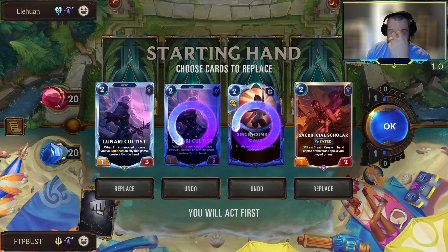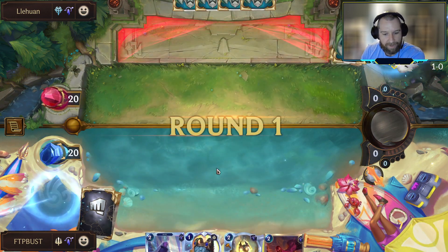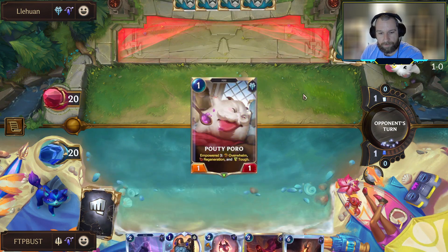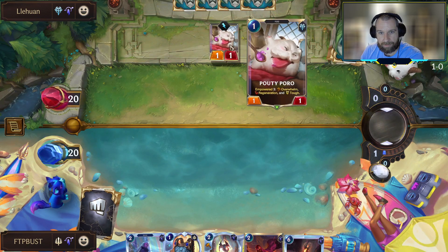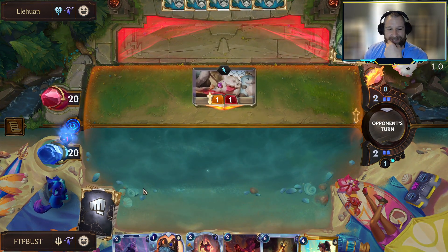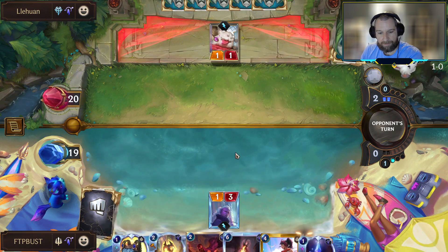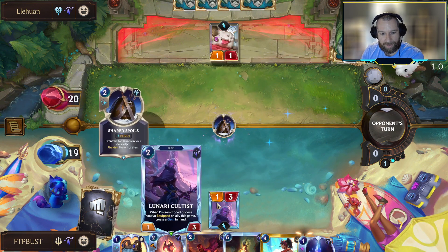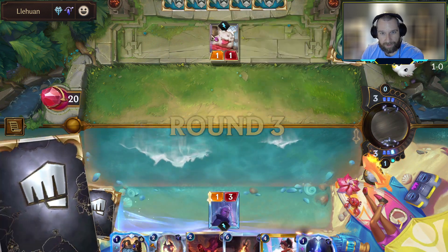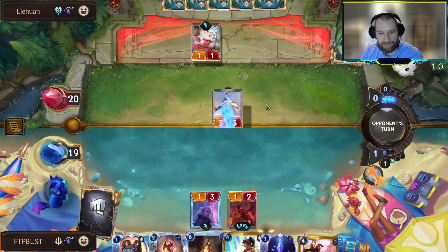We're up against Tryndamere Yuumi — the cat's coming at us. This is a very similar start to the last game: we'll hold on to the Cultist, hold on to the Scholar, and then mulligan to look for an equipment or something else to do in the early game. Fiora turns up — everything seems so familiar. We'll continue on with the same game plan: Cultist on board, add the Scholar next turn, put the Darkened Lodestone onto the Scholar, and then get a good attack in.